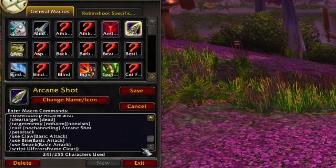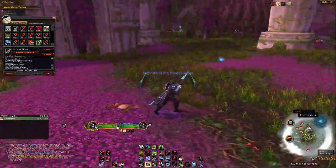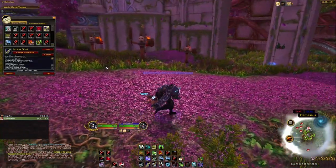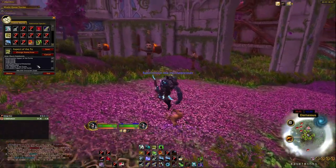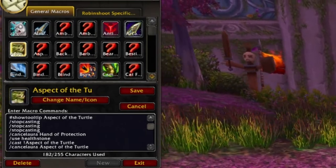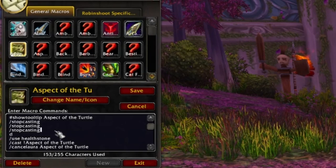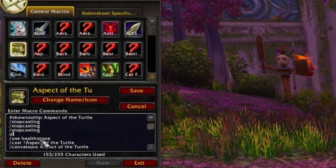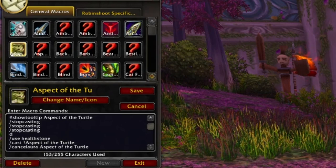I made a similar macro for Arcane Shot — it targets the closest enemy and fires off an Arcane Shot. Running up and pressing the ability just snaps to the nearest enemy and fires. It makes your play much more reactive and fast. I also have an Aspect of the Turtle macro with a stop-cast so it immediately cancels whatever I'm doing and activates Turtle. When a Paladin is casting a big burst, it can also remove Blessing of Protection. I use an exclamation mark so pressing it again doesn't immediately cancel it — you hold it briefly then it cancels so you can start firing again.